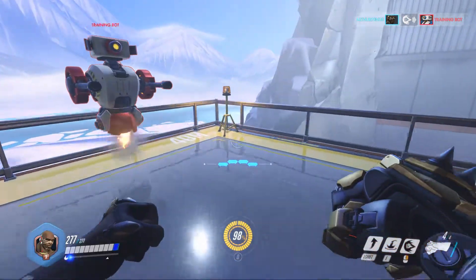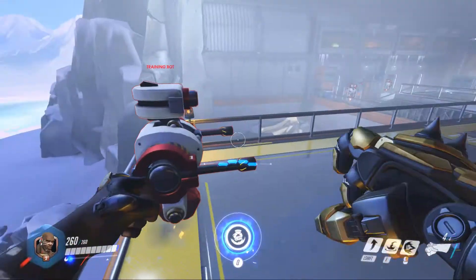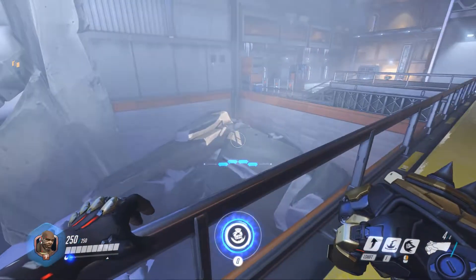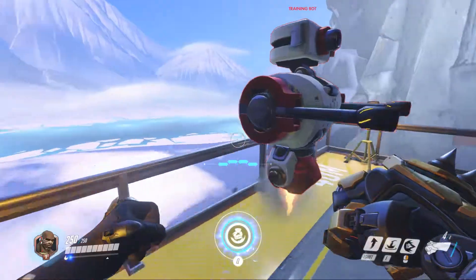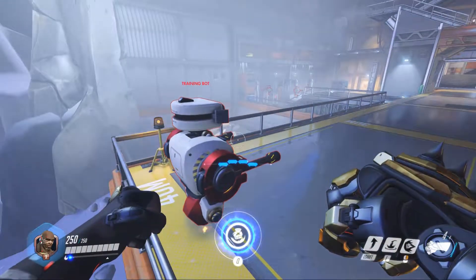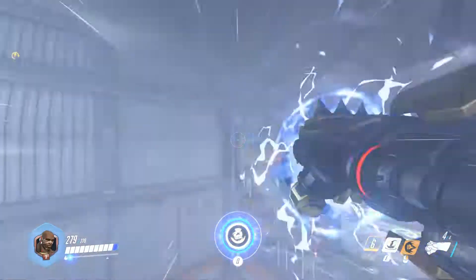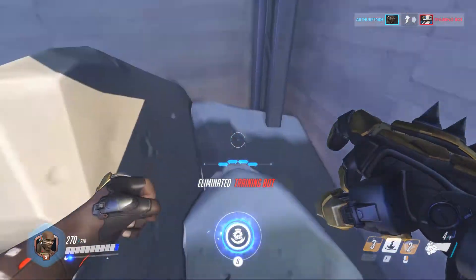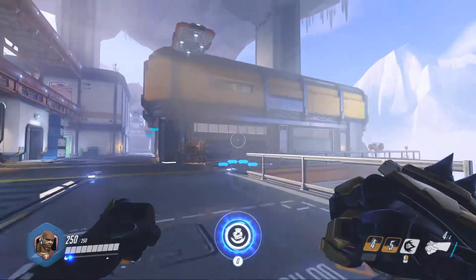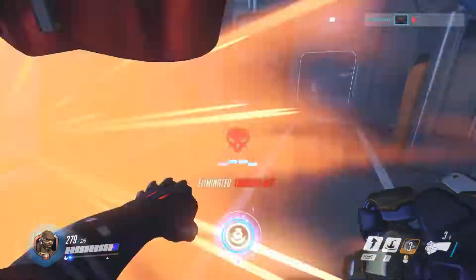If you play it right, what you can do is actually save yourself from falling off. Those rocks over there are out of bounds but not all of them, so if I can do this right — basically what you're going to do is uppercut and rocket fist. And then you're going to try and balance on the rocks and uppercut and then fly away like that. So you can actually get yourself out of tricky situations.